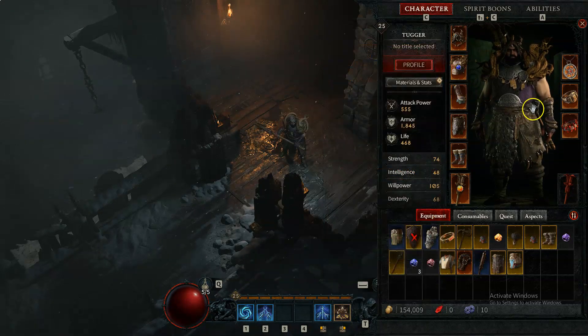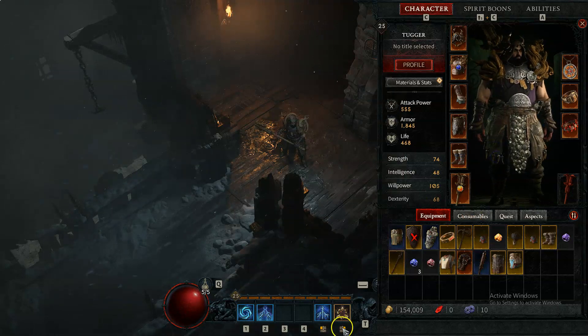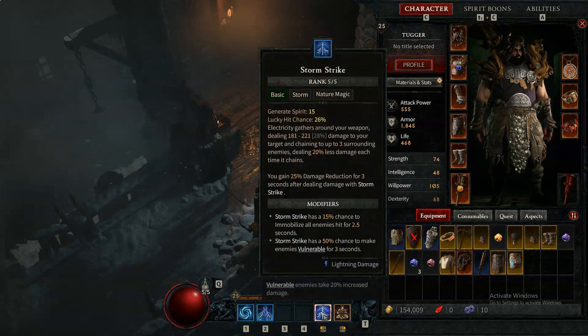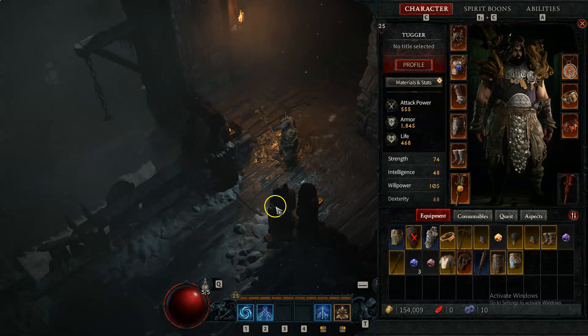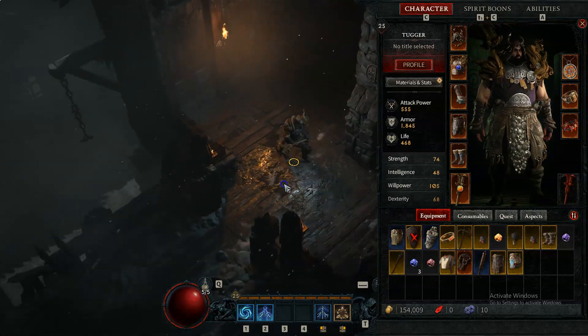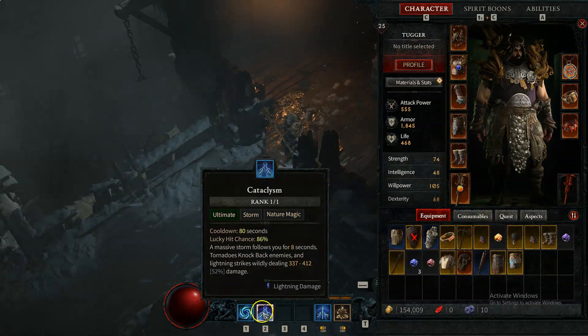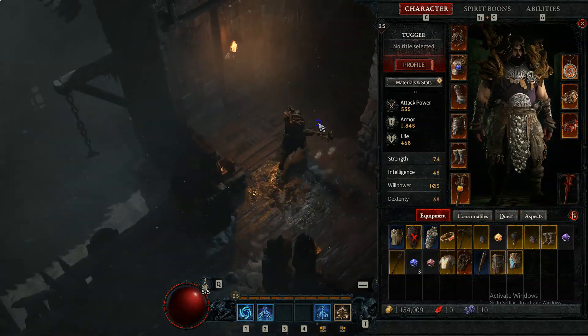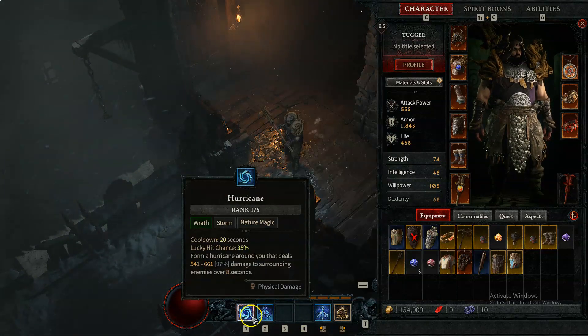I didn't find any other legendaries that would synergize well with this build. Lightning Storm kind of sucked and was really clunky — it didn't really do what I was trying to make it do. It felt like if I just kept attacking with Storm Strike, I would do the exact same amount of damage as I was doing with Lightning Storm. I either had to go all in on Lightning Storm or all in on this Storm Strike build, and when I tried Lightning Storm it just didn't feel that good — the damage wasn't really there.